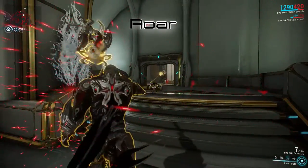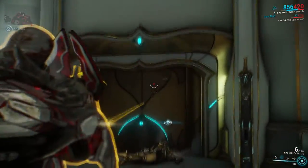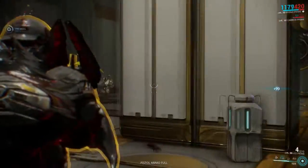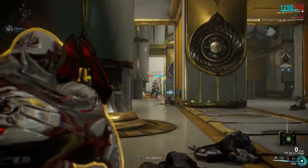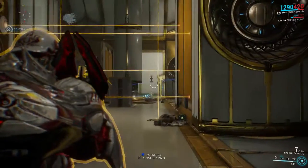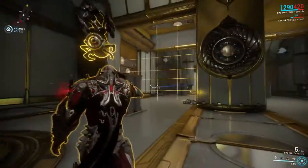Roar allows Rhino to unleash an AoE buff that increases all damage dealt by him and his allies for a certain period of time, making him a very easy and reliable source of damage increase in a party. Power duration, range, and strength all affect Roar as well. The Augment Piercing Roar allows Rhino to apply puncture proc on all enemies in range, making Rhino into a fairly good armor shredder when fighting the Grineer.